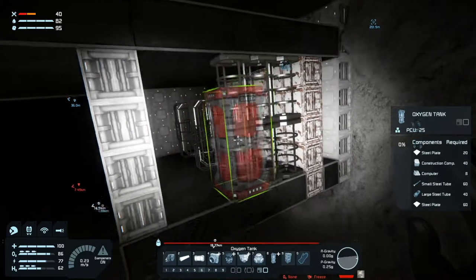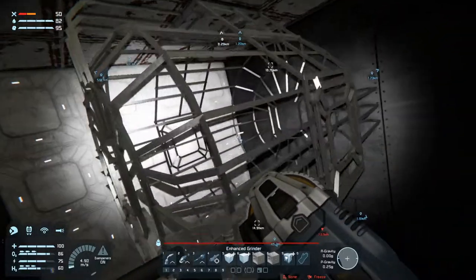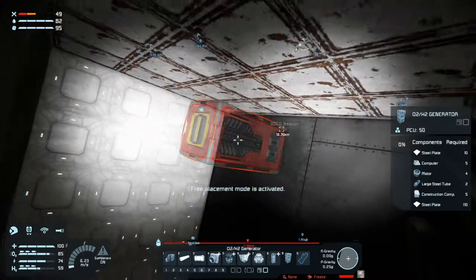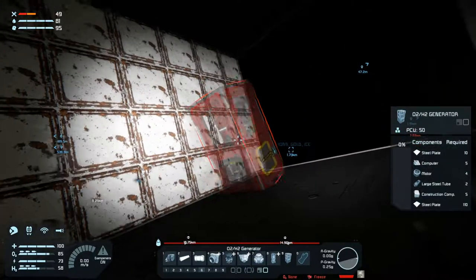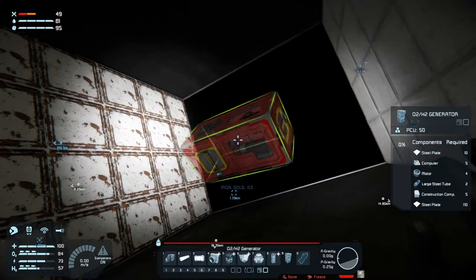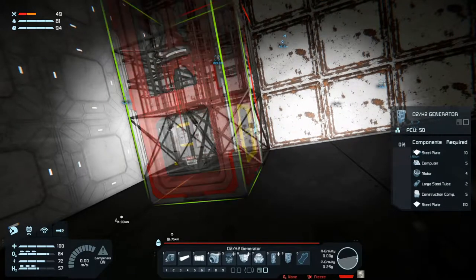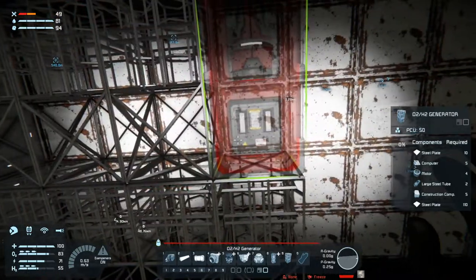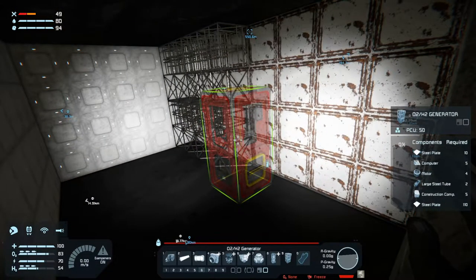Actually, you know what? We're doing this in the wrong order. We need first: oxygen H2O2 generators. They have top, bottom, and sides. Five, six, seven, eight — that should be enough H2O2 generators. Then we'll do eight tanks, which can be — next one like that — six of those.